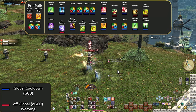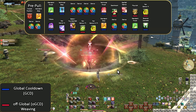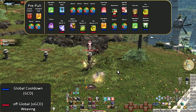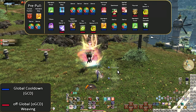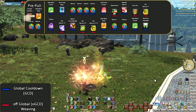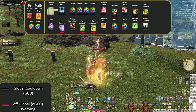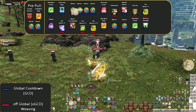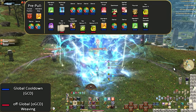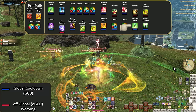From here on out it's using your main combo, generating procs, using your procs, and managing your feathers for re-opener windows. Dancer really is just low-stakes when it comes to understanding a rotation: generate procs, use them, and use all your cooldowns the moment they come off cooldown. Final karaoke opener: Pre-pull. Close Position. Standard Step. Dance. Dance. Standard Finish. Technical Step. Dance. Dance. Dance. Dance. Technical Finish. Devilment. Starfall Dance. Flourish. Fan Dance 3. Tilana. Fan Dance 4. Saber Dance or Fountainfall. Feathers if available. Standard Step. Dance. Dance. Standard Finish. Reverse Cascade. Short, sweet, to the point, and very supportive of the team.